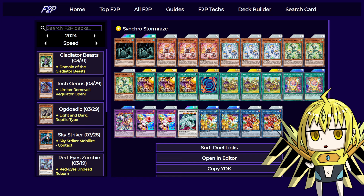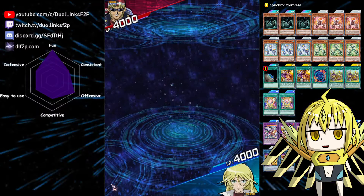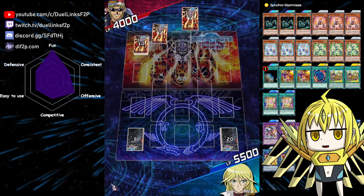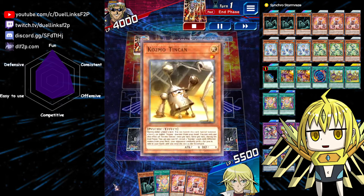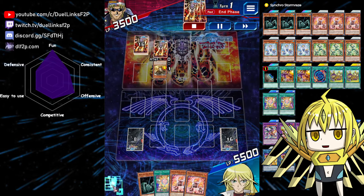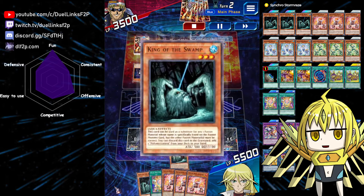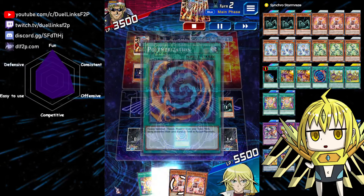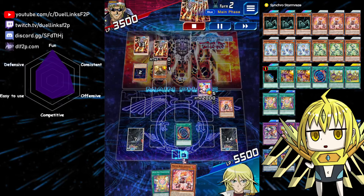Let's have a look at the replays. In our first replay we are going second. This deck does prefer going first, but because of how the deck works right now without the Link 1, it's not too bad going second because you can always just fusion summon from your hand, and that itself can threaten a lot of established boards. The opponent is playing Cosmo, and as mentioned, Cosmo is really susceptible to the burn damage of Lampsies, and this will come up.